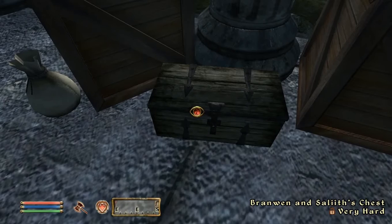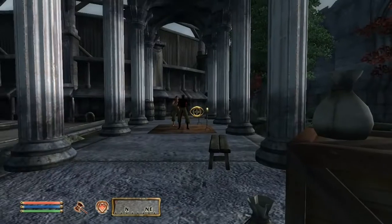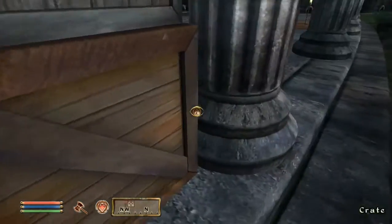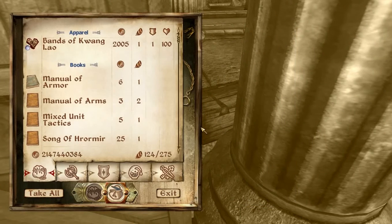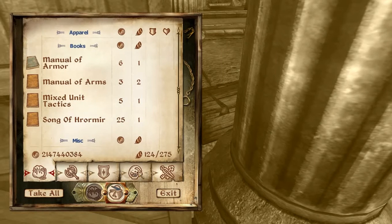The first option for obtaining these gauntlets is to lockpick. Because Branwyn and Salith are training all day in the courtyard, you might be spotted. Your best bet is to go behind the crates and pillar and lockpick through the gap. For the purpose of this video as a walkthrough, we're just going to auto attempt, but please feel free to try the real way. Inside the chest are the Bands of Quang Lao, along with some various adventure books and a hundred gold.